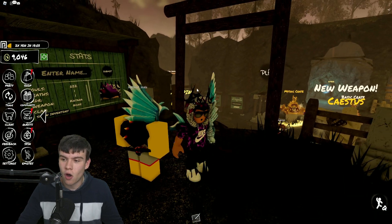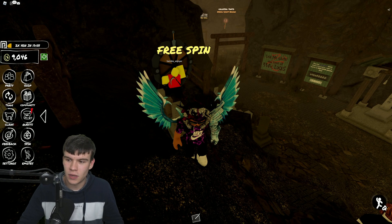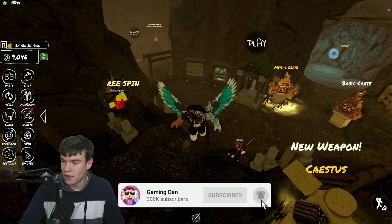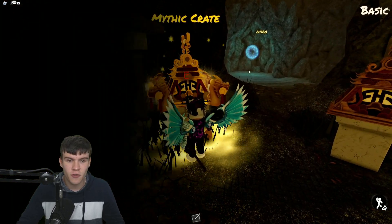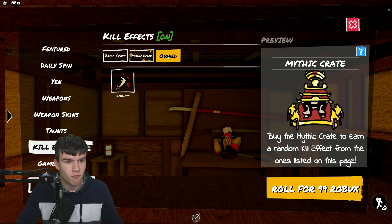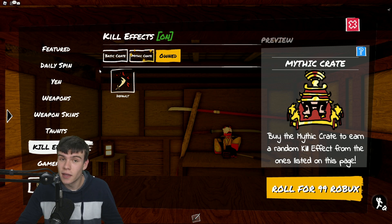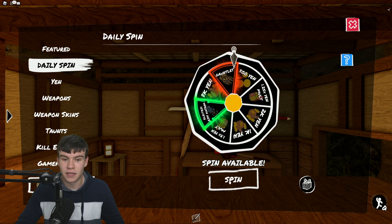So here we are inside the game. What's new in this update? We have a new weapon, which is quite cool. We also have new kill effect crates — the mythic one is just over here. The basic crate costs 10,000 yen, the mythic one is 99 Robux, and there are other owned kill effects as well. Comment down below if you've got any.